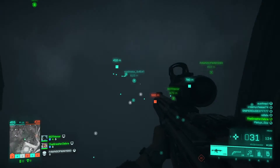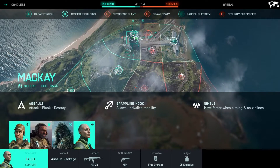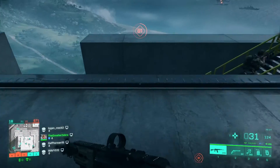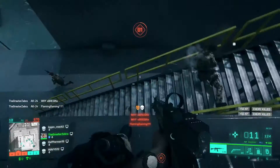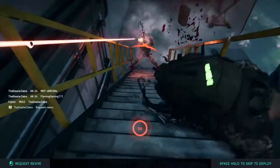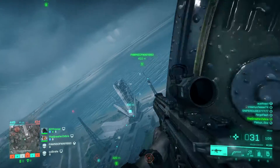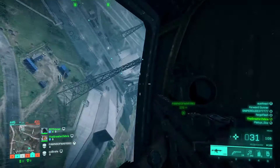It's time to talk about the specialist system. Instead of classes like in Battlefield 3, 4, and 5, you have specialists. They each have a unique gadget like grappling hook, drone, sentry gun, and medic gun. I prefer the class system over the specialist system, but I understand why they made it. In Battlefield 5, the classes sucked — there were no guns shared between classes; assault had the best weapons, and if you wanted to play medic, you could only use SMGs. In Battlefield 4, there were certain groups of guns shared between classes. So the specialist system was made to remove the class issue of Battlefield 5, which people complained about, but it's not as good as the classes in Battlefield 4.